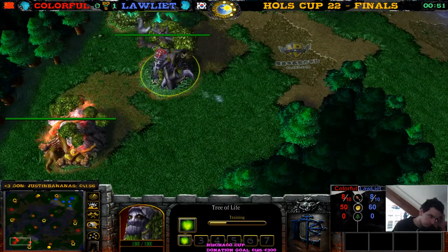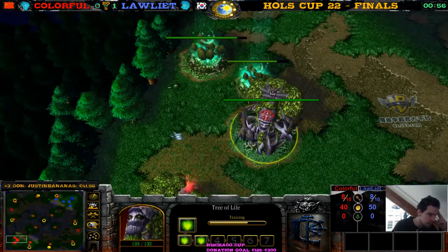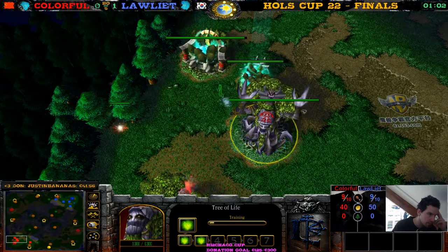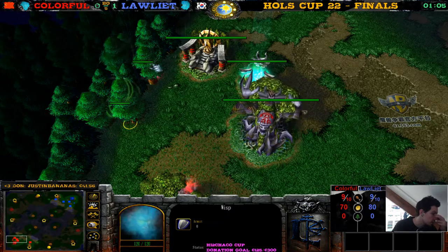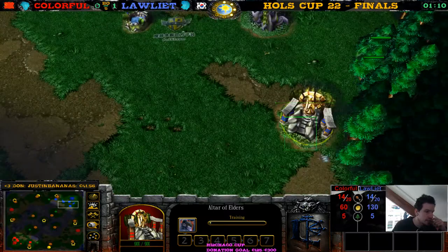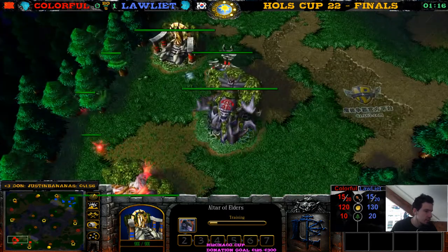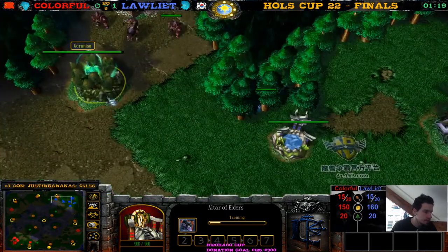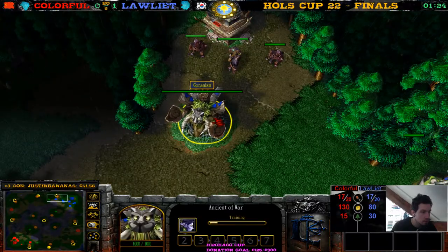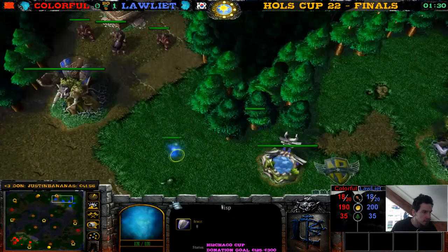More wisps are going to pop up. This tree is dancing. There's a Demon Hunter over here — it's a Demon Hunter mirror again. Loliath with the Demon Hunter and Colorful with the Demon Hunter. An Ancient of War is up, and it builds an Archer. There's a wisp — what's the wisp going for? He goes for the tree and he's just circling the tree now. Do the wisps get dizzy?